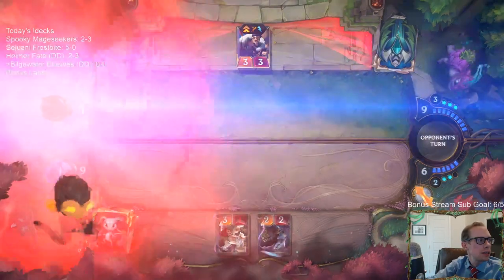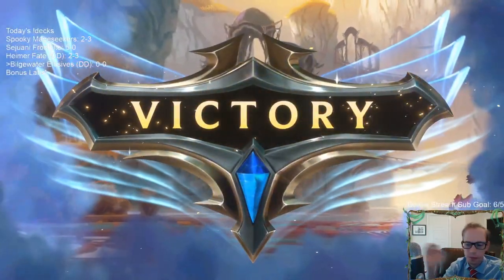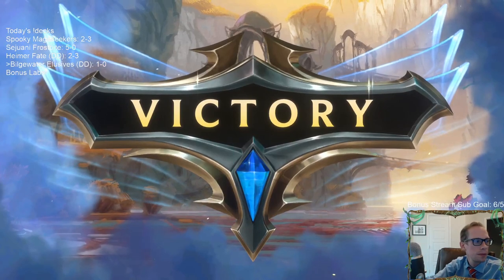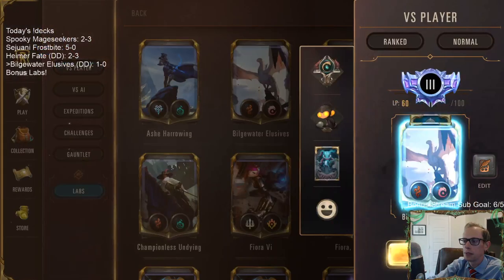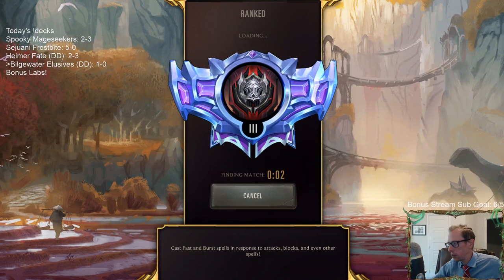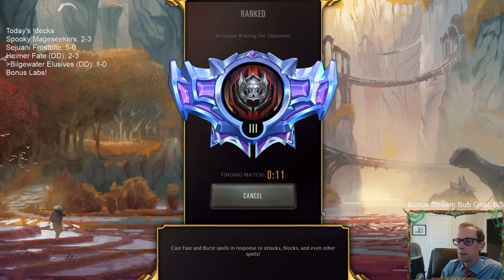GGs! 1-0. That's a good win beating the Noxus deck. Our hand was really good, it matched up well, and things went really well for us. That was pretty cool — the Concussive Palm plus Navori Conspirator combo. I liked that combo.